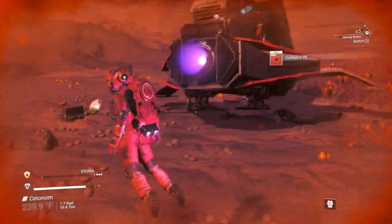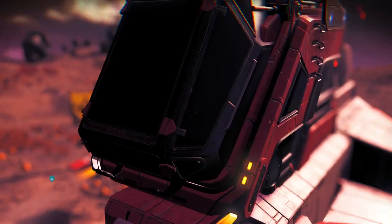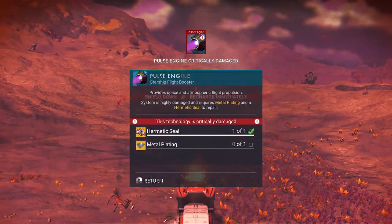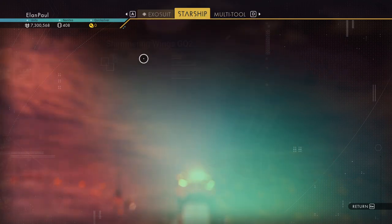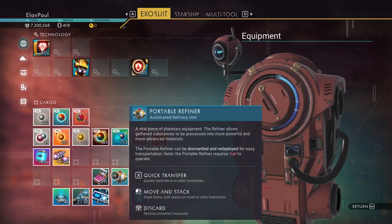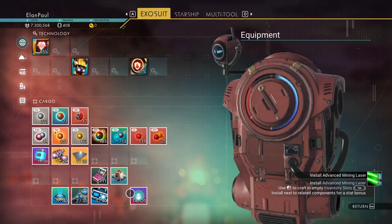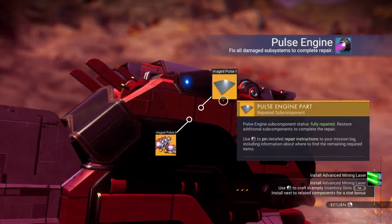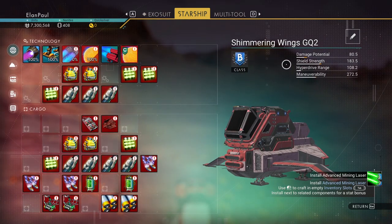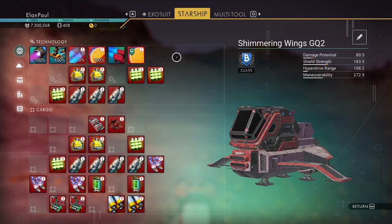We're going to compare and claim it, then get on board. We've got a little bit of carbon, but I have to make condensed carbon to get another hermetic seal. We have enough to fix this ship — we do need a metal plate, so let's go ahead and do that. The ship's only a B-class — it's not bad. But I don't feel like repairing it fully; we'll get a little money out of it if we sell it, and that's what we want to do.